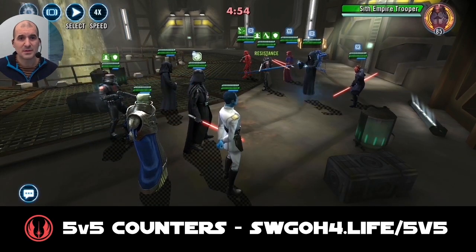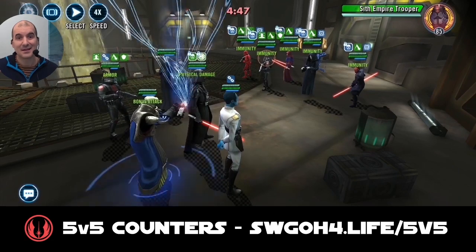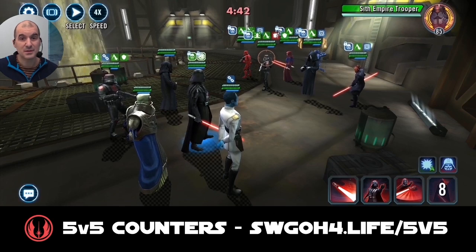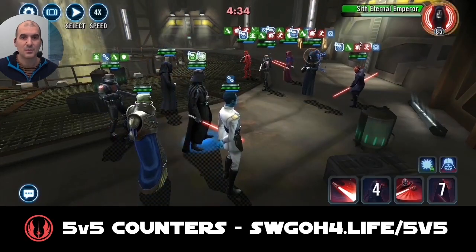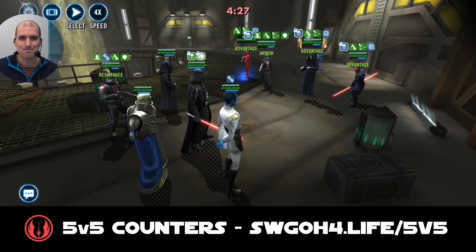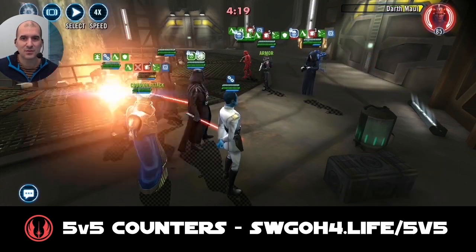Weapon tech over on Vader first. Sith Eternal links your pre-taunting tank and Thrawn again. The mistake I made here was I should have taken out the fake red Sith Trooper first — not the real taunting Sith Trooper. His counter-attacks and assists ended up costing me banners. I was doing this for the first time, so I was still learning, but it's a pretty straightforward match overall.